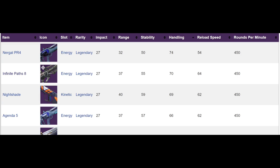Let's look at the stats and compare it with other pulse rifles in the same tier. The stats are: Impact 27, Range 37, Stability 55, Handling 70, Reload Speed 64, and Rounds Per Minute 450. Just by looking at the stats it seems like it's a mediocre rifle, but it's actually not mediocre at all.